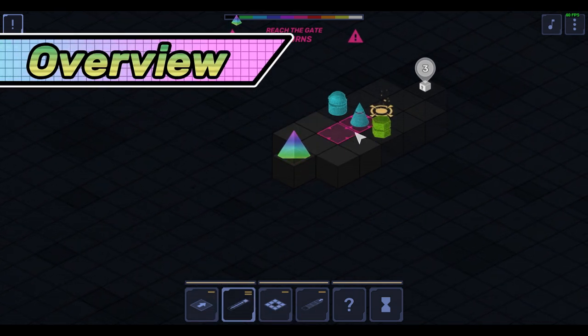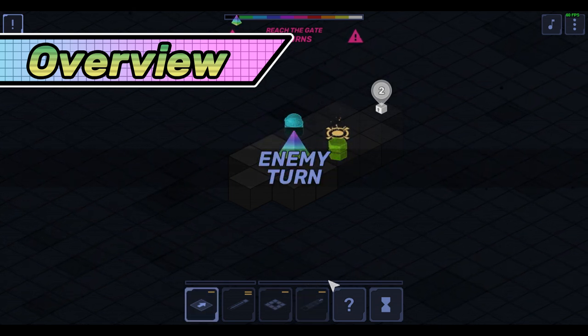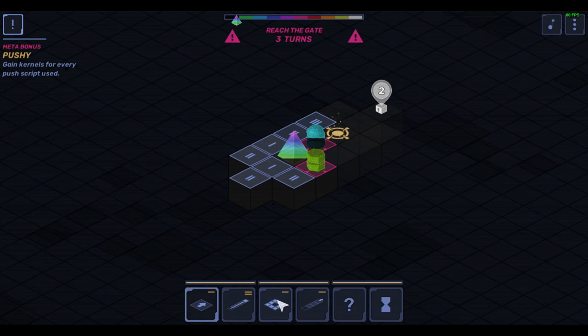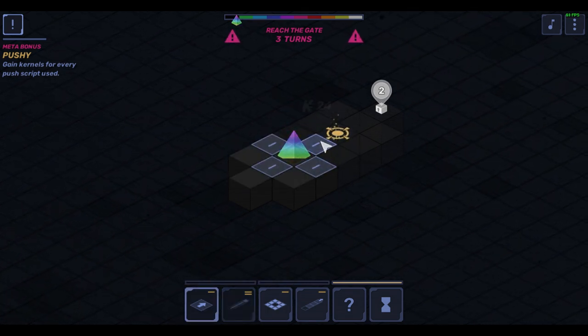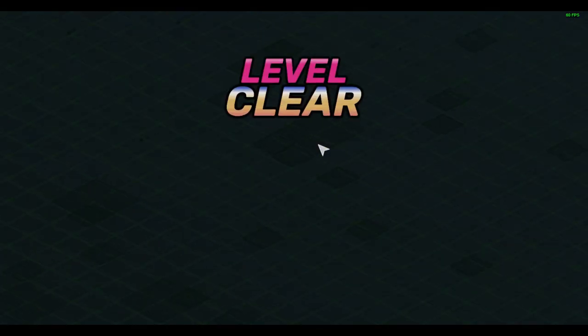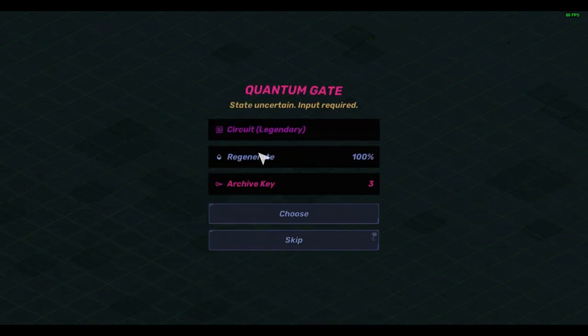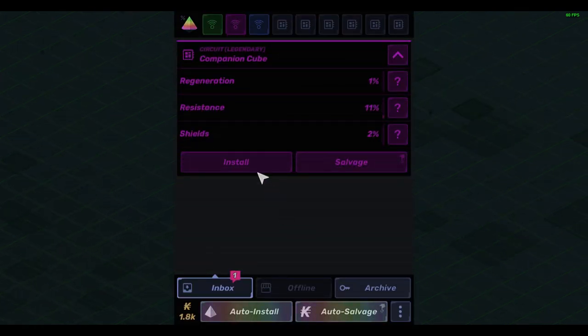Black and Slash is an abstract, minimalist roguelite that takes place in a corrupted retro computer system. Some folks may be tempted to dismiss Black and Slash due to its simplistic visuals, but it has been my experience that very talented solo developers often hide Narnia in the wardrobe, so to speak. Black and Slash certainly lends credibility to that theory.